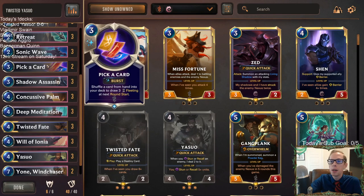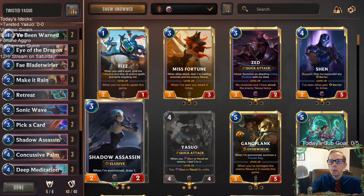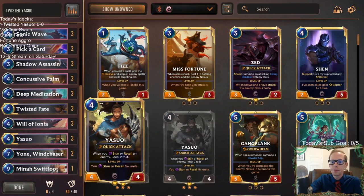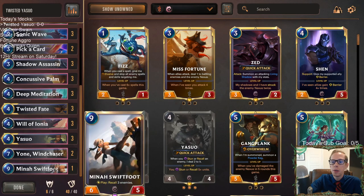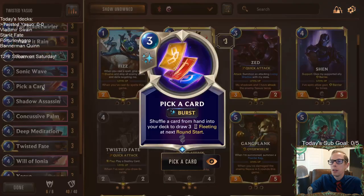Deep Meditation — if you cast two spells, this only costs two mana the next turn, so we can dig for cards. Deep Meditation being able to draw two helps level up Twisted Fate. We're going with a couple of Pick a Card to help level up Twisted Fate, so a lot of cheaper spells — mostly things that cost two, three, or four.